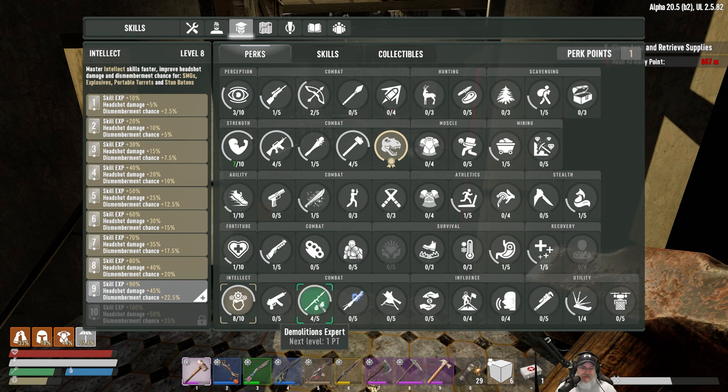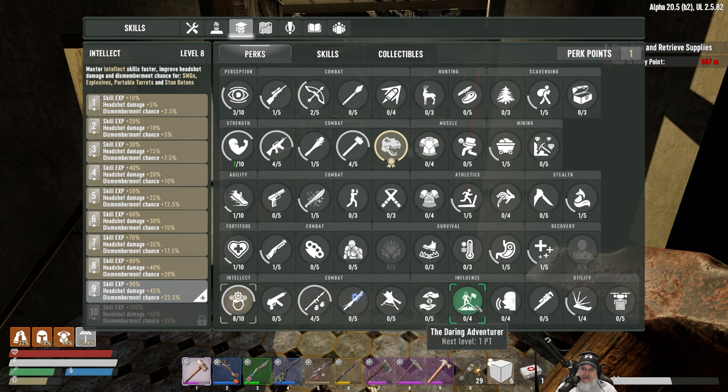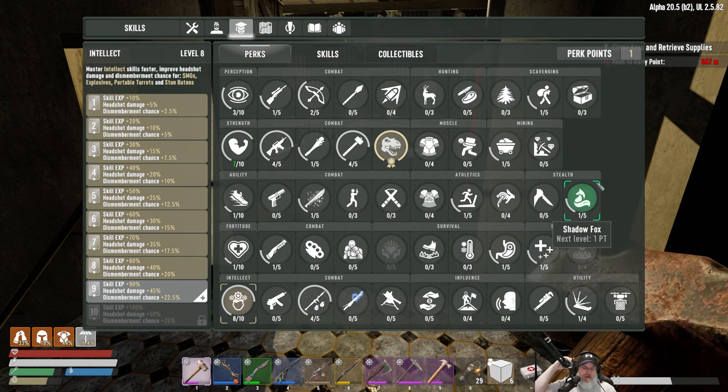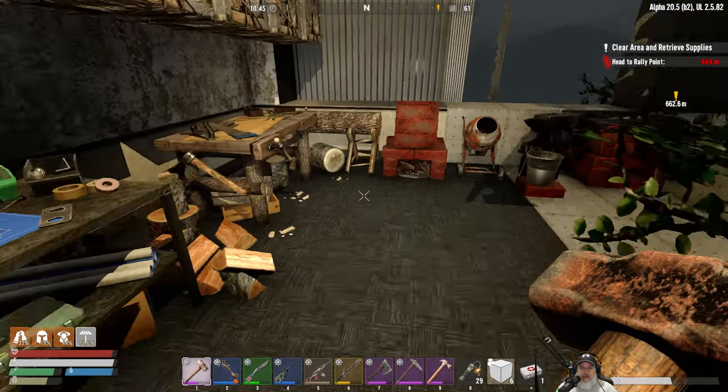Primarily we want level 5 demolitions expert on horde night with the glasses. Eventually we can get better barter to five, lock picking to four, drone specialists, salvage operations - and when using all that stuff I can wear the nerdy glasses to get that effective five. Okay, that takes care of the points we currently have.